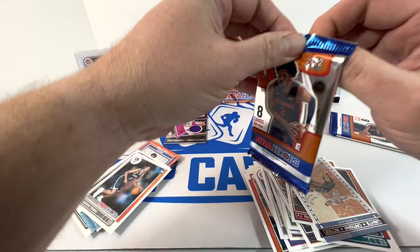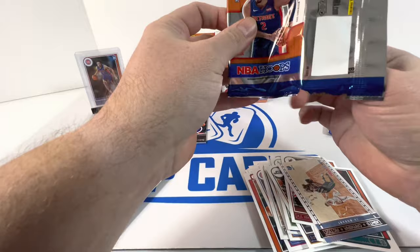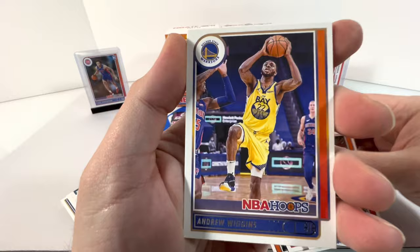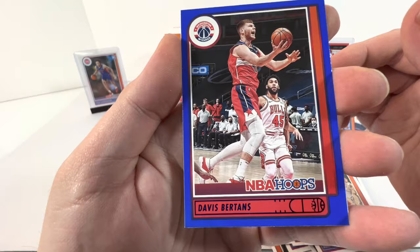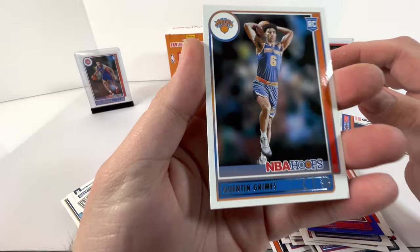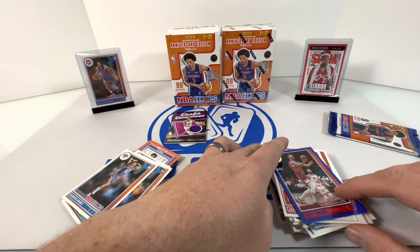Next pack: Danny Green, Wiggins, Collins, Brooks, Barton, and for our rookie we got Quentin Grimes. Quentin Grimes — alright! Last pack of this blaster.